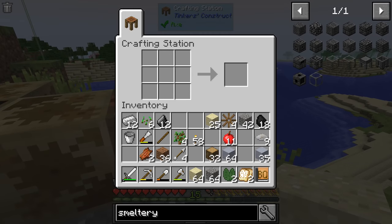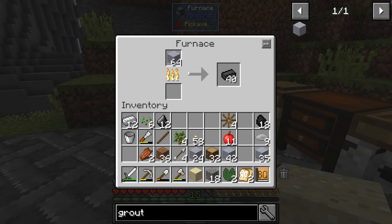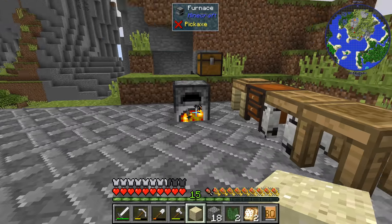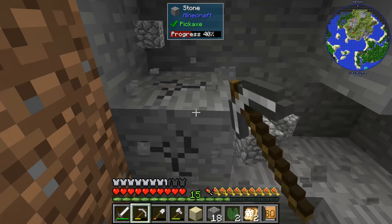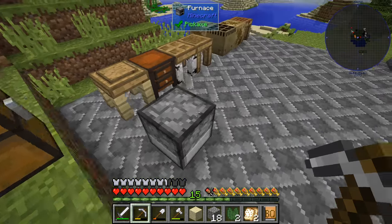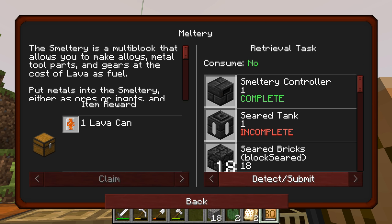All right, so let's make as much grout as we can. 22 — oh, that's actually a full stack. Cool. So let's throw this in here and let's start making stuff. We don't have stone — I don't actually have much cobble, because I used it all to build this floor. We're going to need a piece of glass for the tank, I think. 18 seared bricks, a smeltery drain, a faucet, a casting table, and the tank.